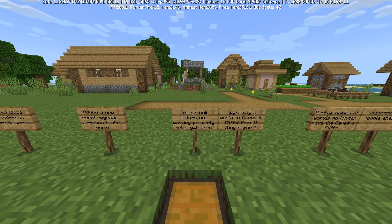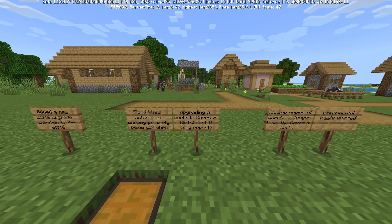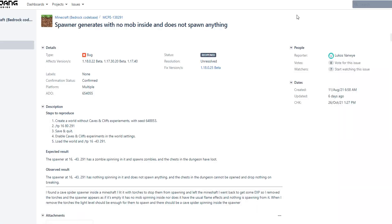The next change is a fix for block actors not working properly below Y equals zero when upgrading a world to Caves and Cliffs Part 2. We have a bug report for this — the bug sounds fancier than what it actually is.